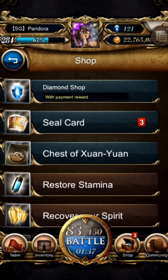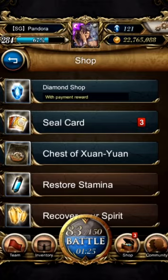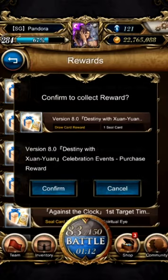So pretty much 21 draws, because when I bought this initial purchase — when you buy 6 diamonds or more, they give you one free draw from this Shen Yuan series. So let's start off with that one.